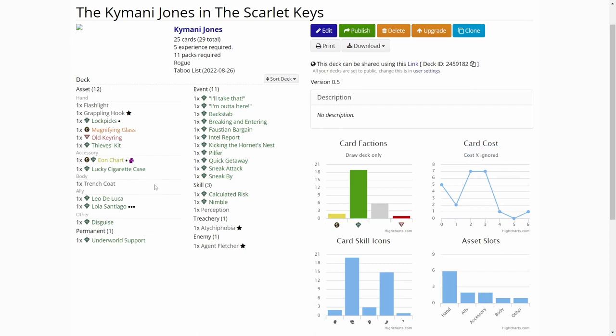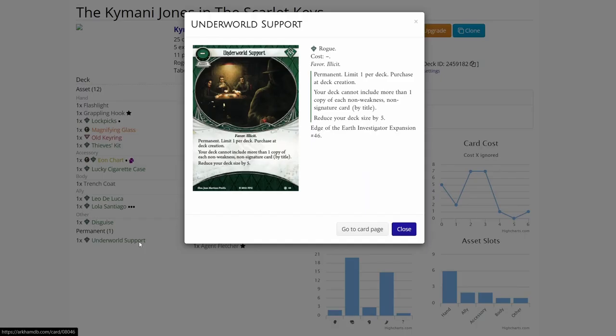I opted to go and try Underworld Support for the first time, so with this card I can reduce my deck size a bit to have more constant draw of good cards. There is a turn to it though - I can only make a Highlander deck, so I can include only one copy of each non-weakness or non-signature card by title.